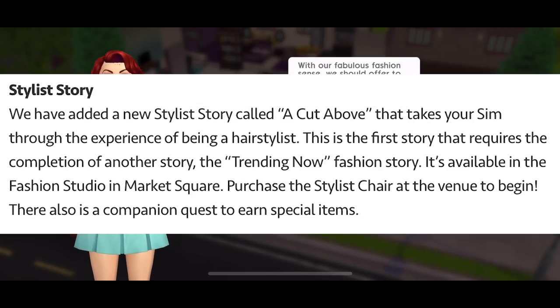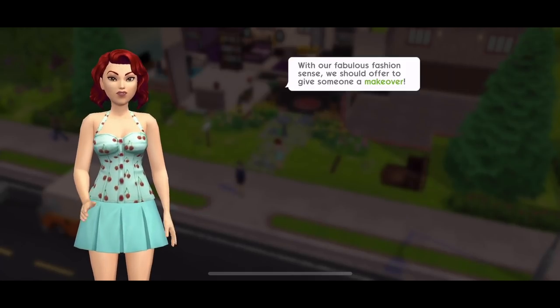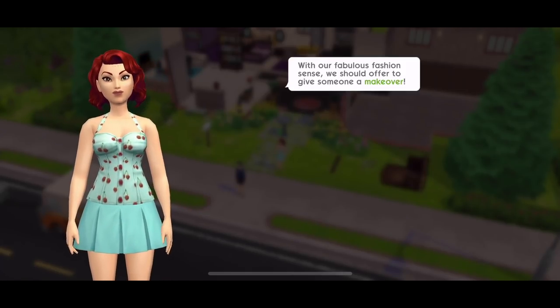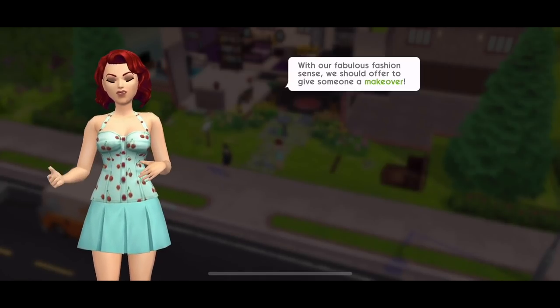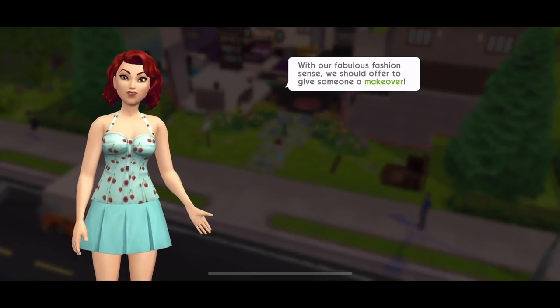We have a new stylish story called A Cut Above, which takes your Sim through an experience of being a hairstylist. It's the first story that requires the completion of another story — the Trending Now fashion story. It's available in the fashion studio in Market Square. You need to buy the stylist chair at the venue to begin. We'll have a brief look at that in this video, and I am going to make a special video centred around that new story.